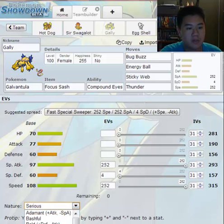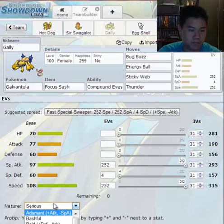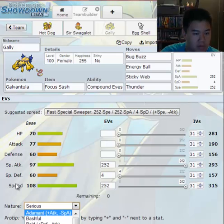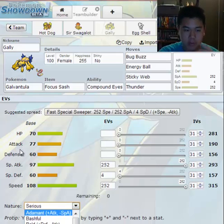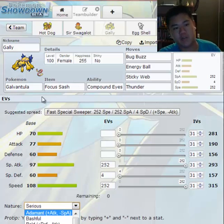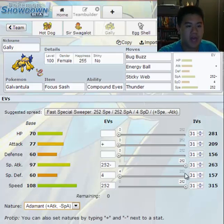All right. So you have a plethora of natures — 25 or 24, it doesn't matter, you have a bunch of natures. Each of them does something different. So you have the adamant nature right here — whoa, look at that!